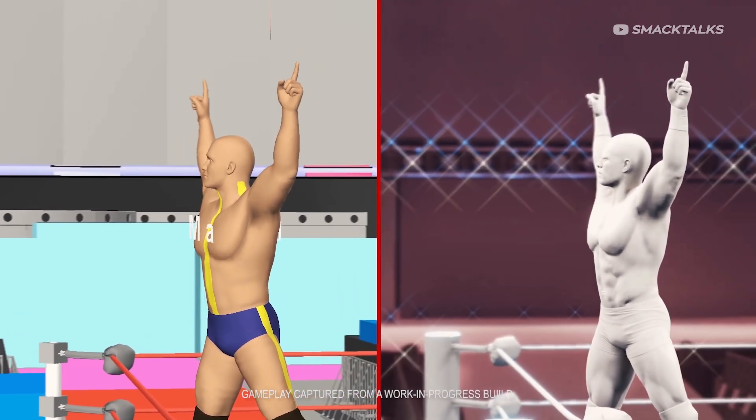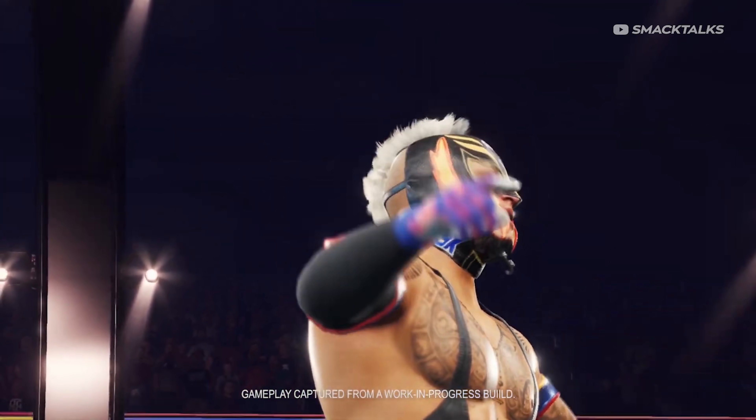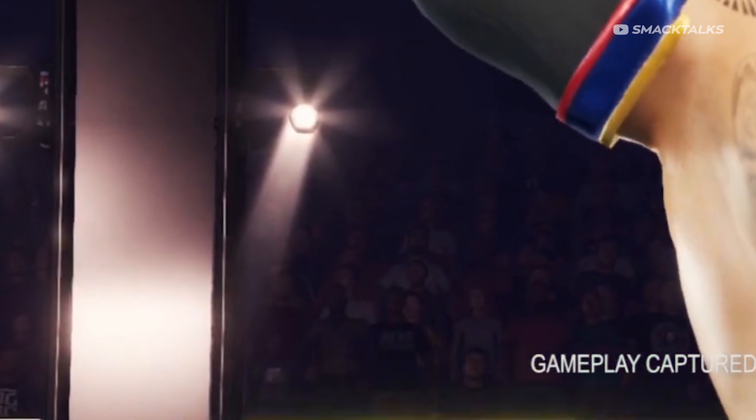Also, if we zoom in on the footage shown at the end of the video where you see Rey's actual model, there is a quick glimpse of the crowd in the background, which appears to be the same as it was in 2K20. Not only are the models seen earlier in the video the same, but you can also see t-shirts for stars who've previously left the company, such as this one for Matt Hardy.